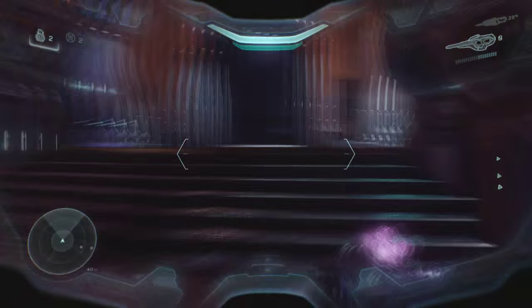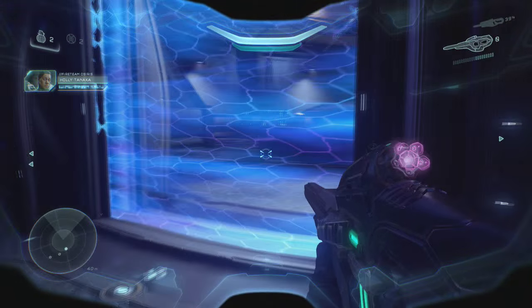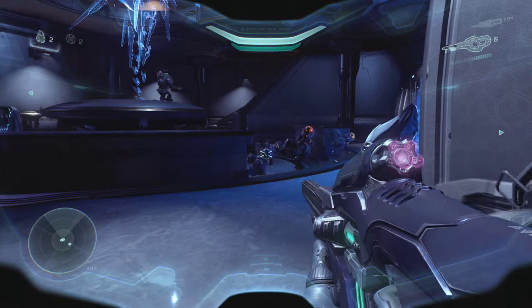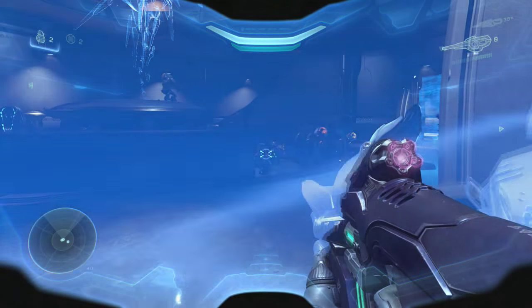Once all the enemies are dead and you destroy the two generators, you want to come up to this shield door. Now, before you go blasting through this, look closely, because I didn't even realize what I was looking at because I rushed into the room so fast.